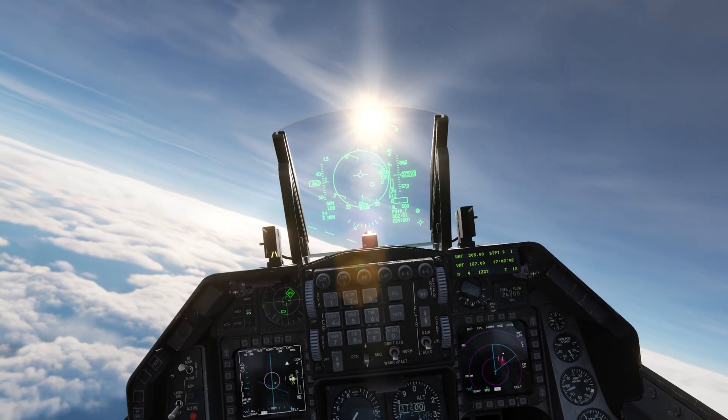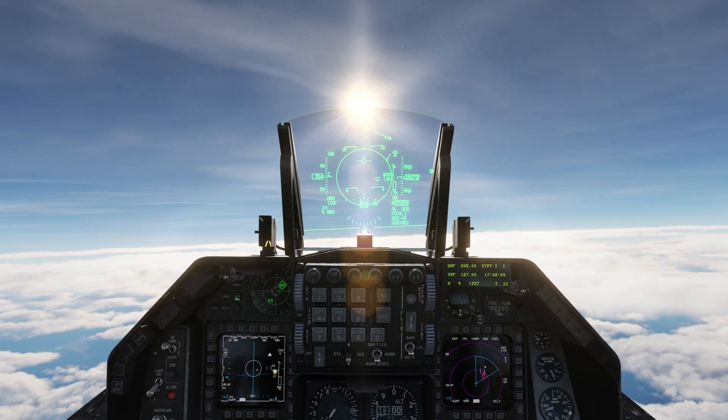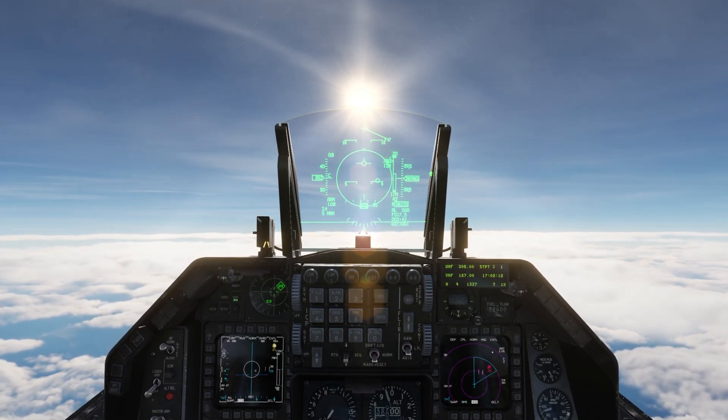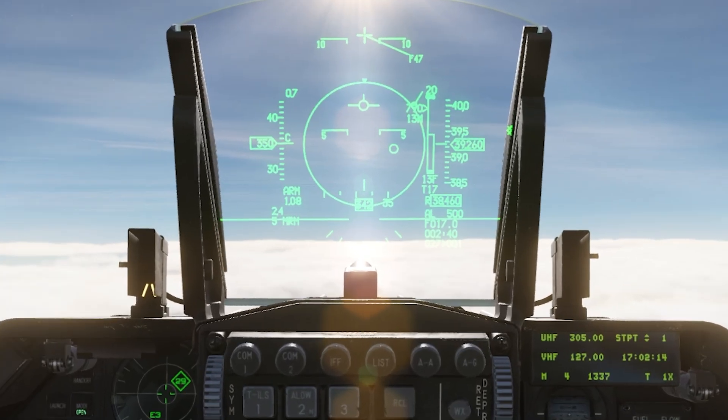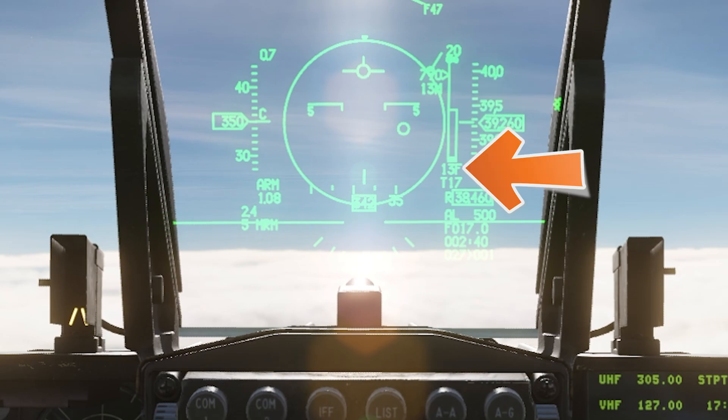We are waiting for our missile to go active, and then it will change to F-POL. Currently 4 seconds until Pitbull — and there it is. Zooming in on the new symbology: it says 13M, so if we fired another 120 right now it would go MPRF or Pitbull at 13 miles. The big change is we've switched to F-POL on the currently flying missile, and it now says 13F. Remember, F-POL is the range from your aircraft to the target when the missile will impact. The 'A' has also changed to 'AT', which stands for timeout — in 17 seconds, look for a missile impact on your target.